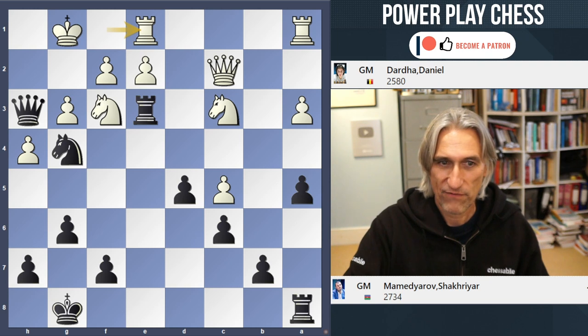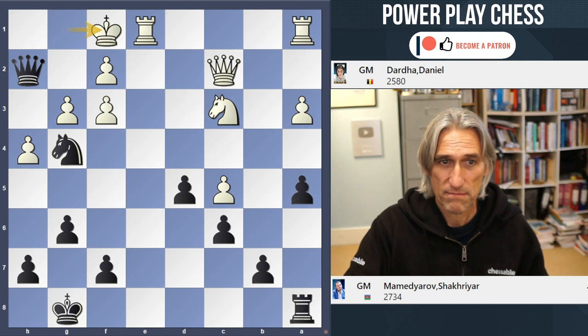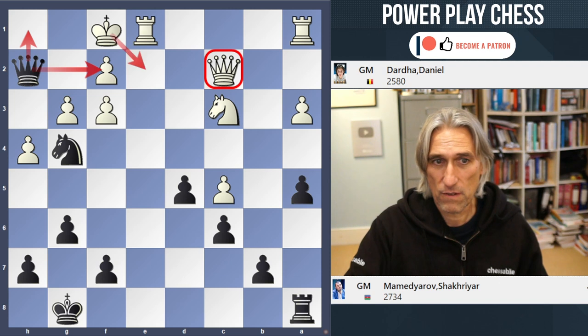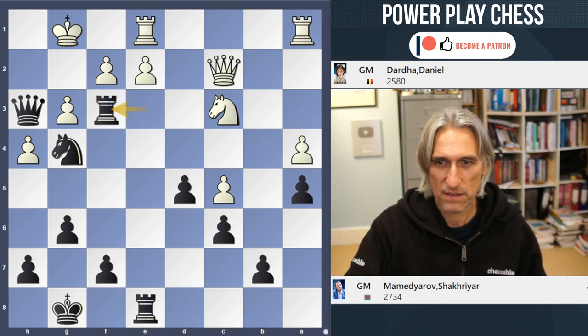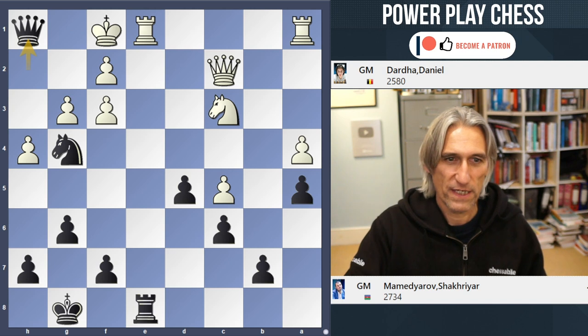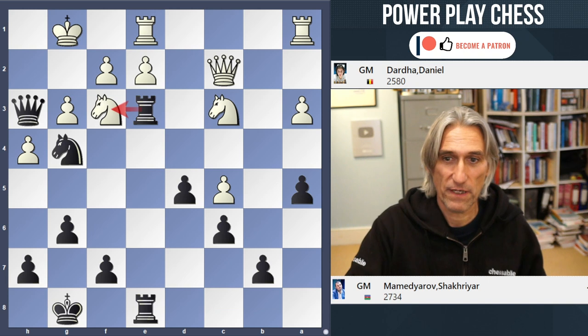If you take on f3 immediately, then actually the king escapes — there's no mate. It's covered by the queen, and after a check the king runs away. But first Rook ae8, and now there is a clear threat to take on f3. For example, if a4 — that's a random move — takes here, and Queen h1 mate, because the rook on e8 covers e2. So in the game, there is simply no defence to Rook f3.